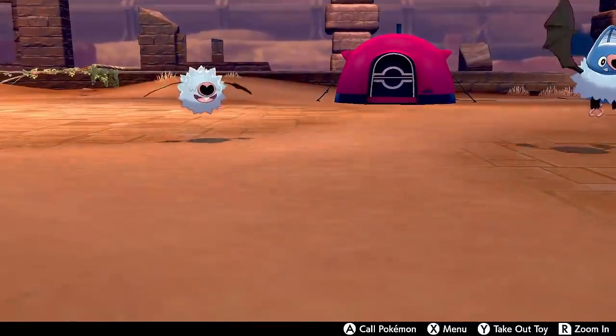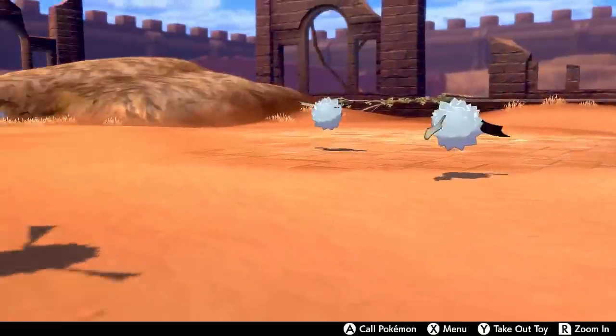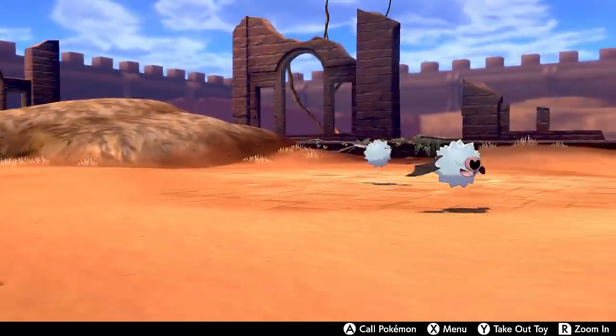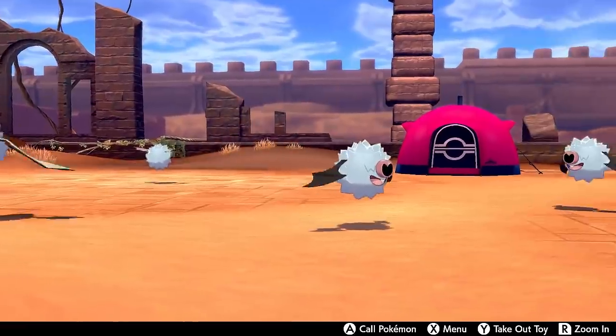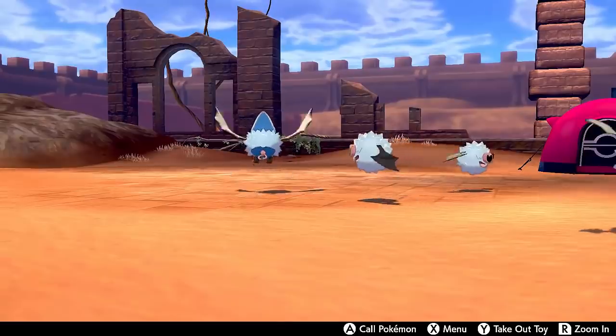Swoobat was in the base Pokemon Sword and Shield game, but its hidden ability, Simple, was not released for some reason. It was in 5-star max raid battles, but you couldn't get its Simple ability, which is a great ability that doubles any stat changes that it experiences.